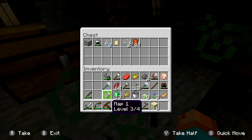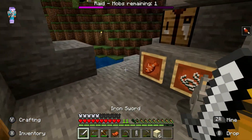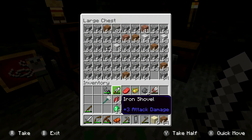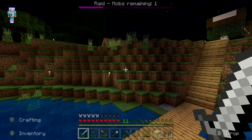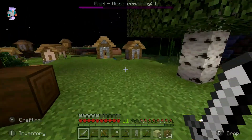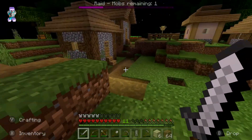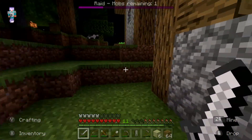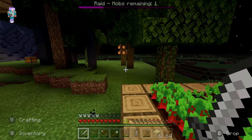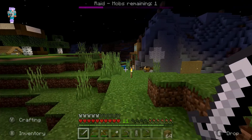That scared me — oh, that's just a drowned. I literally jumped there, that scared me so bad. I literally have goosebumps all over right now. Tridents are pretty powerful. Let's put some of my other armor in here — I don't think I'll need some of this stuff. Let's not put the emeralds in there. This would be a good time to get some blocks — get my dirt, because that'd be easier to break in a pinch.